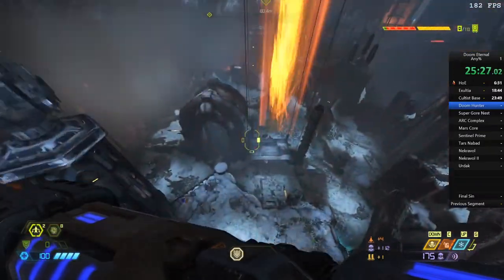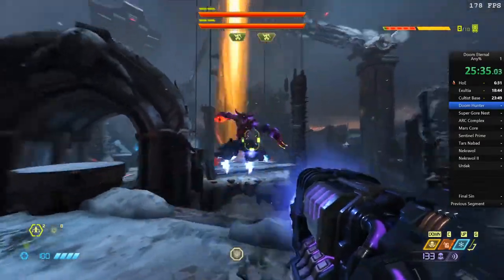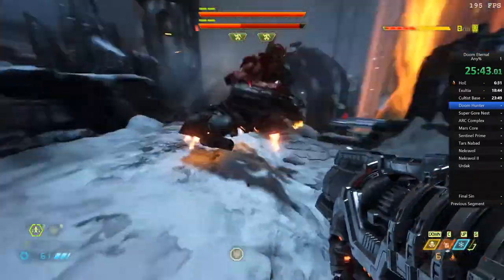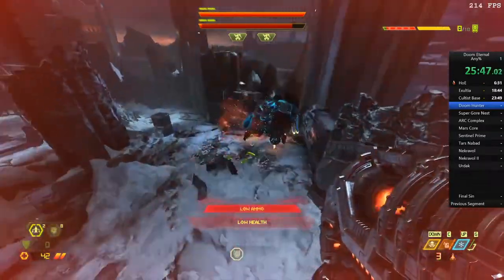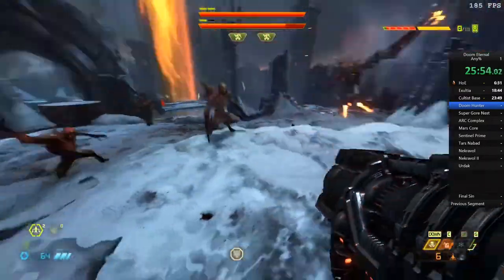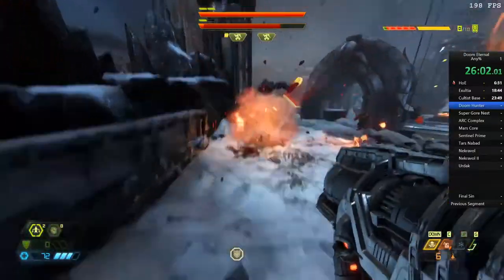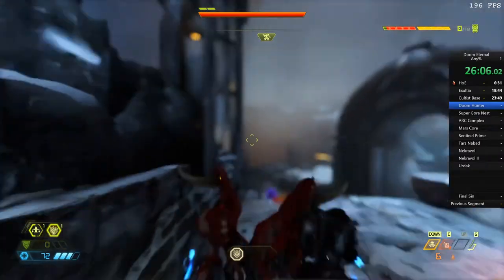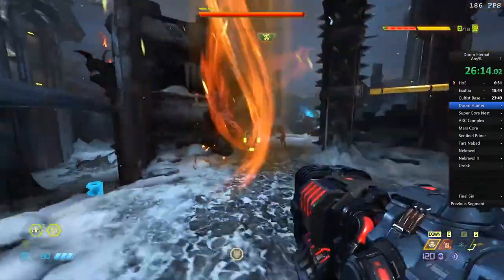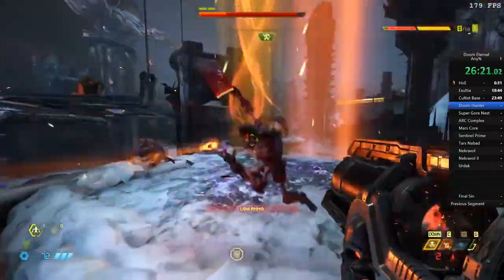We skipped a boss fight, we skipped loads of climbing and jumping, and we skipped to the second phase where we have to fight two of the Doom Hunters. The Doom Hunters cannot be skipped — they have to be killed for the mission to end. They're pretty easy: you destroy their shield with the energy weapon, then go for the rocket launcher to finish them off. You can also destroy their sled with a blood punch, although I didn't have one available for this fight. We make sure to chainsaw enemies to keep up on HP and mainly ammo for the rocket launcher.